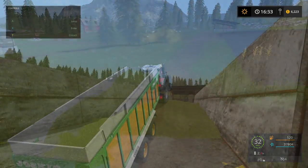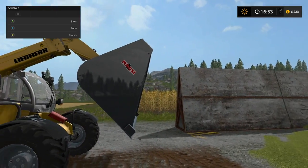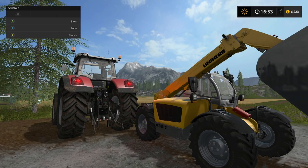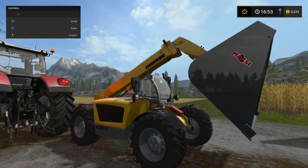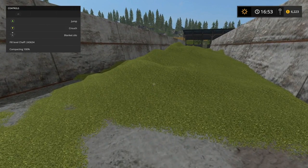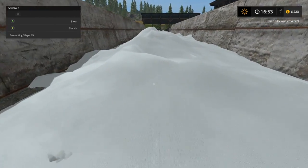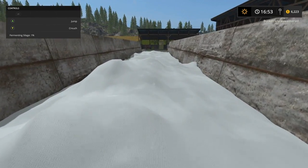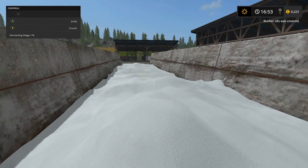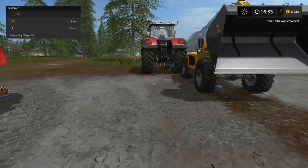Alright, got my audio figured out now — you can hear the tractors, though it might be pretty annoying. We finally got this all unloaded and compacted. It takes a really long time to compact this stuff — I drove over it probably a hundred and fifty times to get it to a hundred percent. We're gonna go ahead and wrap this silo, and I really like that the blanket actually goes with the contours of the silage itself.